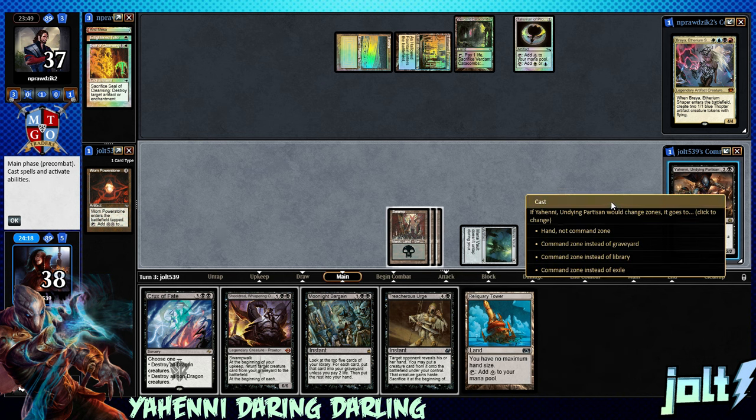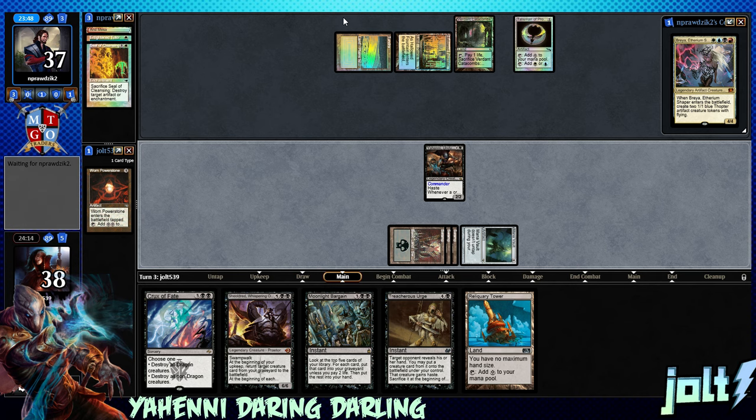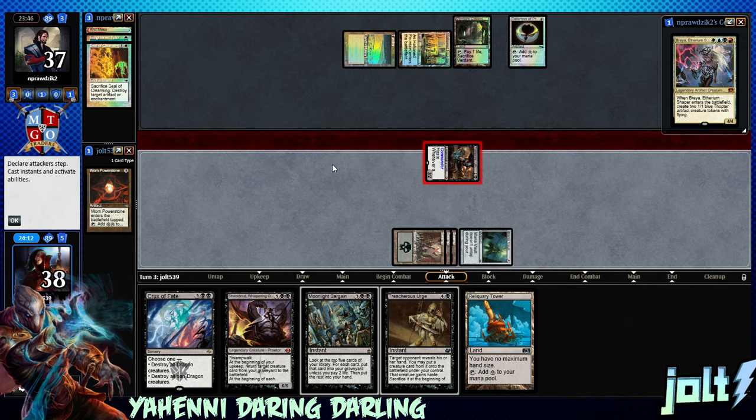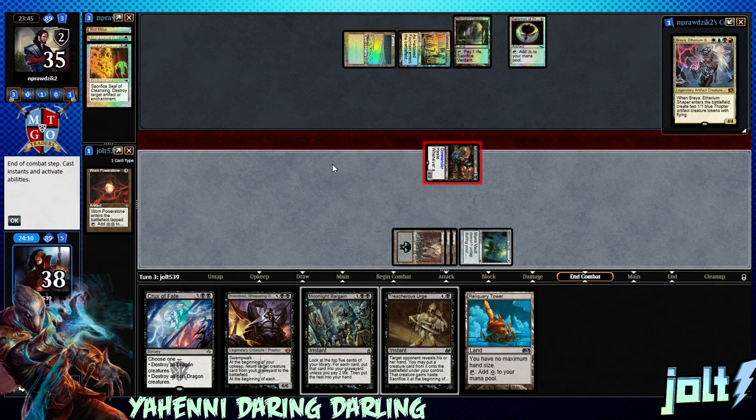Let's go ahead and get the Swamp down, and then yeah, let's go for some Yahini — why not? Get it up and running, come in hot. Get that like 18–19 turn clock established. I'm gonna swing in for two right now — it's gonna be two commander damage. Go down to 35, that's two commander damage.